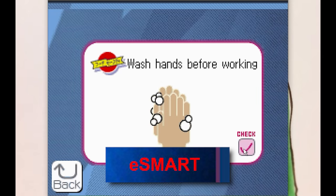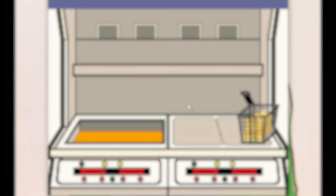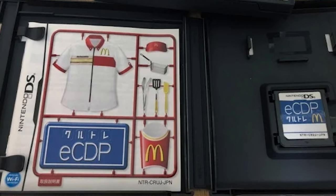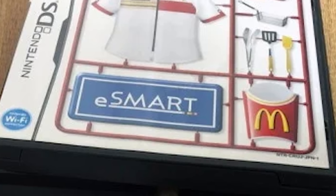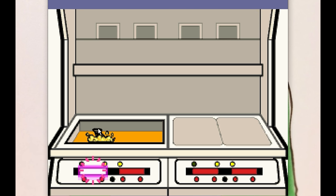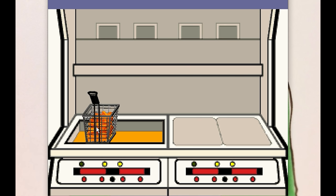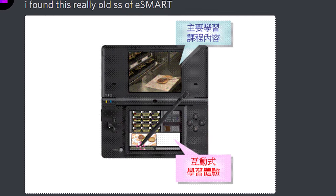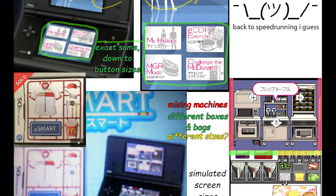eSmart: McDonald's Japan actually distributed not one but two McDonald's DS training games. The first, called eCDP, trained new part-time employees, while the second, titled eSmart, was designed to refresh existing employees on their McDonald's knowledge. Unlike eCDP, the eSmart cartridge remains lost to this day. It's popped up on various auction sites and been quickly snatched up by collectors, and all we really have is the case and one weird pixelated screenshot. If you have any information about eSmart, please join the Discord and let us know.